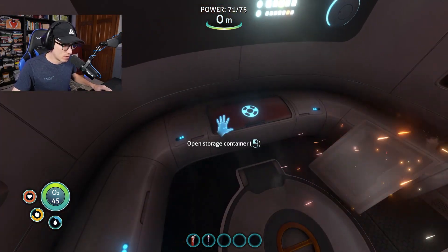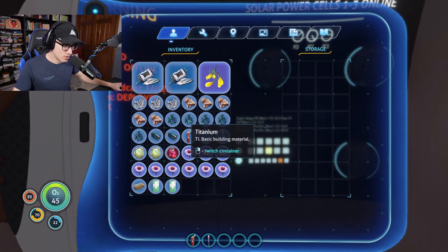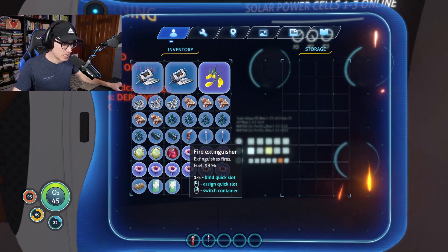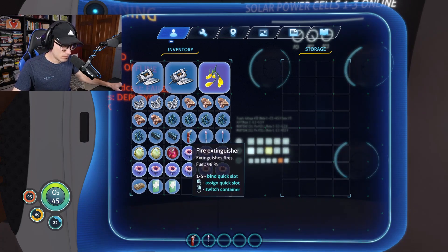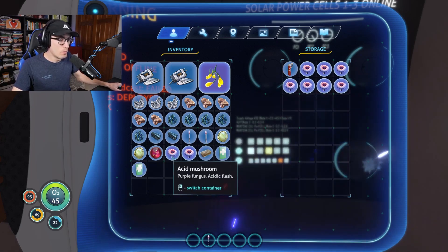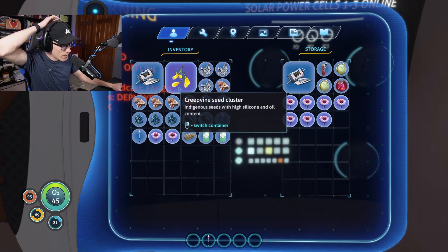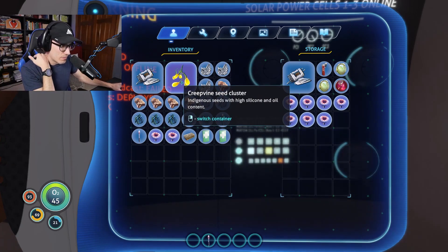Damaged radio. Let's just get rid of like the fire extinguisher, all of our acid mushrooms — well, most of our acid mushrooms. All of the creature eggs, for sure, we don't need. One metal salvage at least. Creepvine seed cluster.